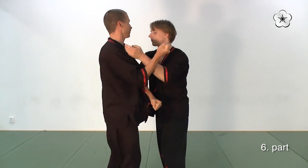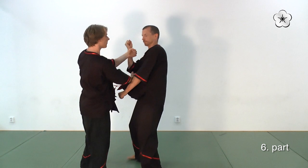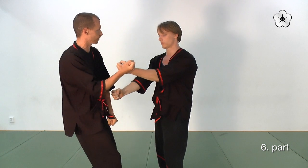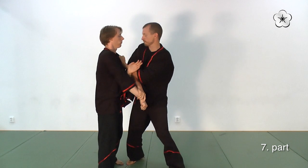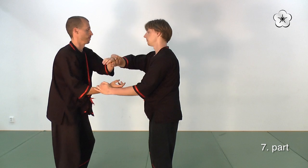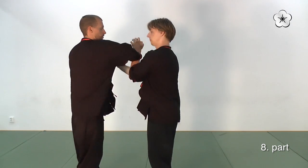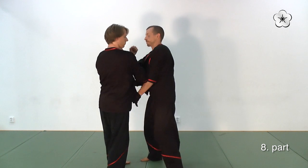Just after doing this tan-sau, he attacks my centerline with a double punch to my upper and lower torso. In a very short moment he's doing a tan-sau and then a double punch. I deflect by turning and using my arms, making his arms go in another direction and taking his force away. Then immediately after that I attack Christian's centerline with a double punch to his abdomen and chest.